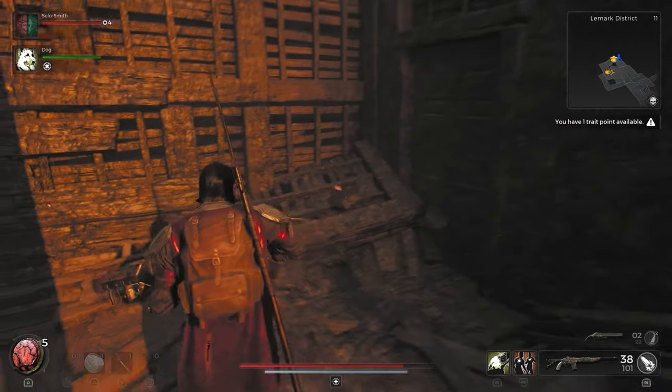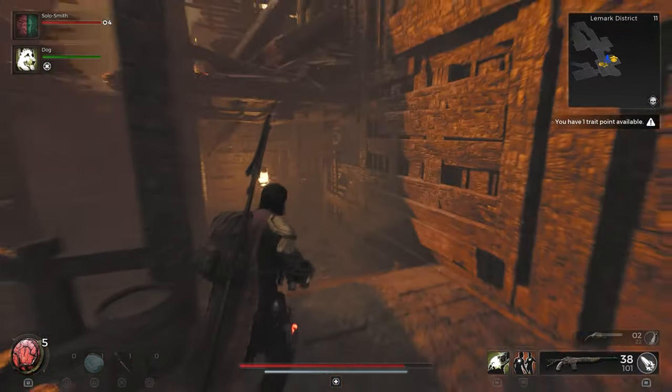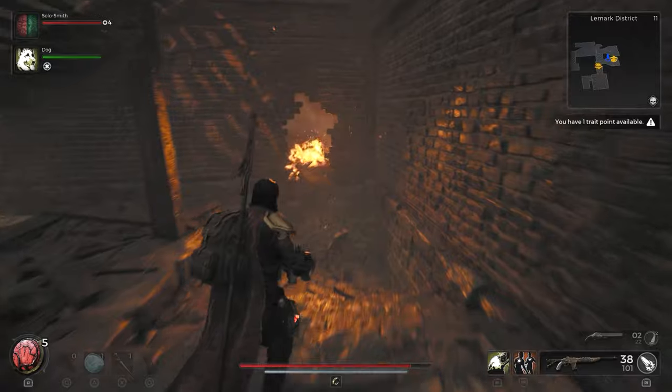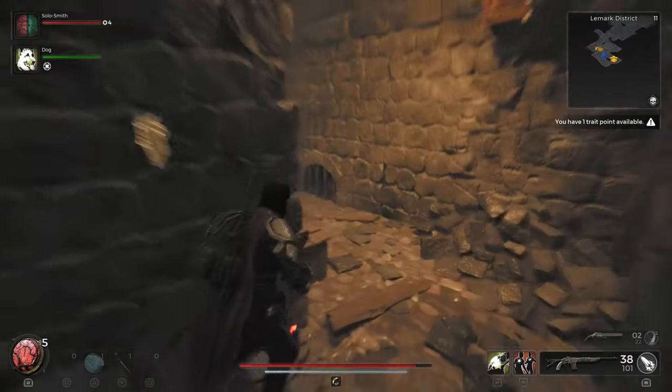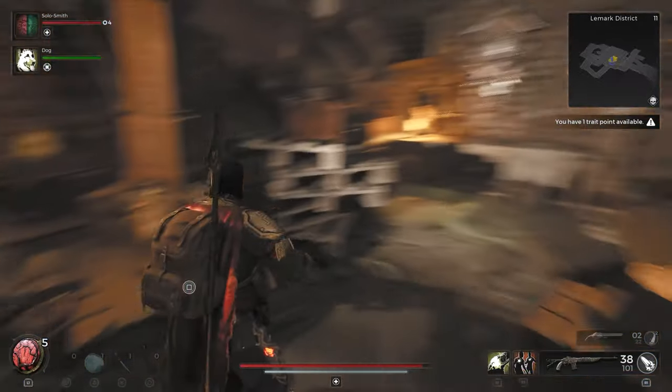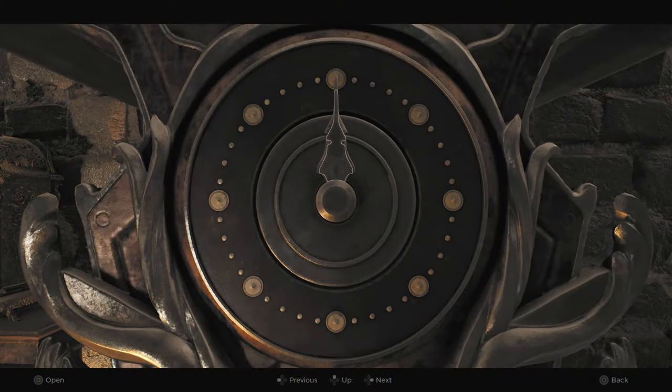First thing you'll need to do is find the Lamarque district, which isn't super big. And once you find it, first off, everything's on fire. One of the houses you can go into is the clockmaker's house. At the back of the room there's a clock that you can interact with, but you need to go find the time on the clock.